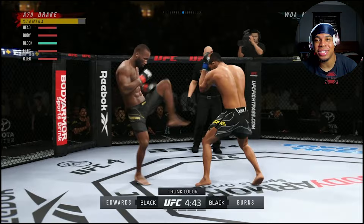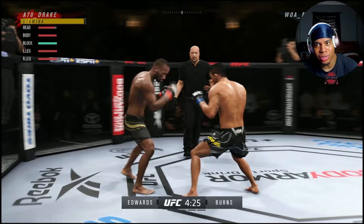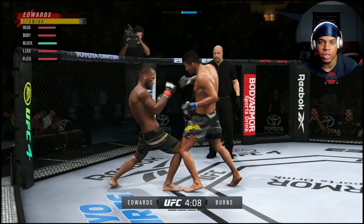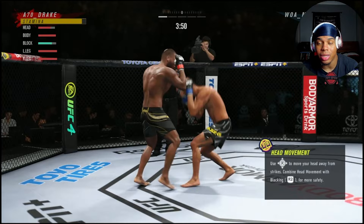It's because Leon only has 91 power, and Gilbert has that big, like, 94-95 power rating. So when I was hitting him, it wasn't really doing anything, but when he was hitting me, it was landing and it was hurting. So right here, I'm just trying to get acquainted with his striking — Gilbert Burns' patterns. I'm just playing off the back foot, touching him, and trying to get used to Leon, because I kind of look uncomfortable striking with Leon. I really don't use him like that.